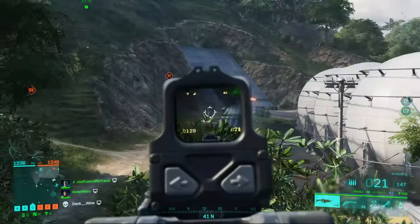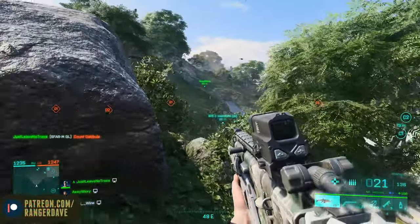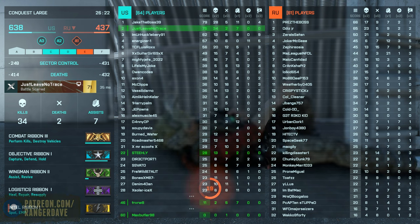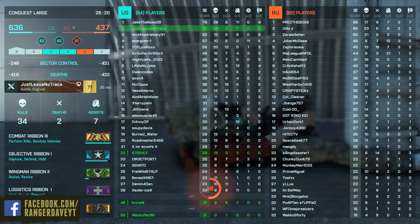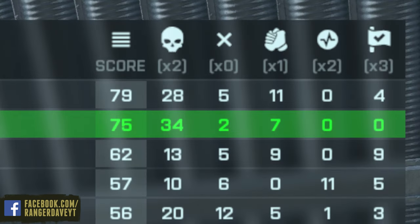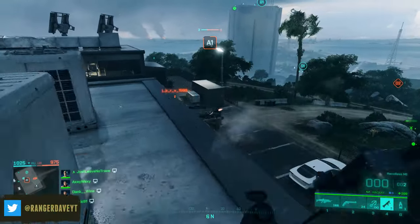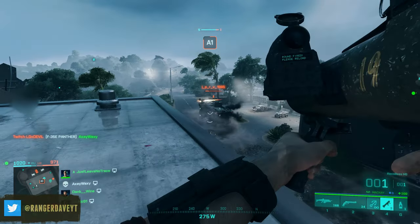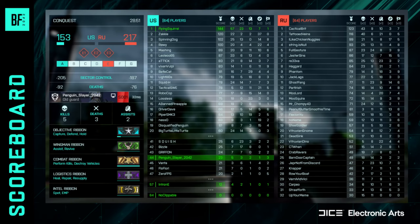Let's dive back into this 2042 patch and this new scoreboard. Finally, you can actually see all of the players on both teams and their detailed scores. I'm actually rather impressed that DICE responded quite quickly to the negative feedback on their first updated scoreboard concepts a few months back, and they've actually added the death counts back onto each player's score. I was kind of expecting them to dig their heels in with that one.